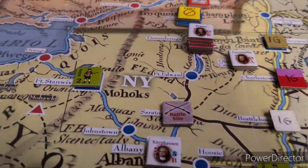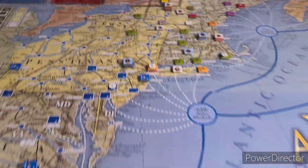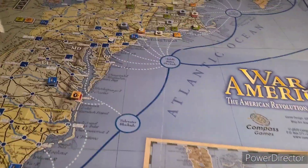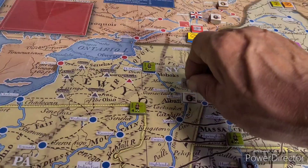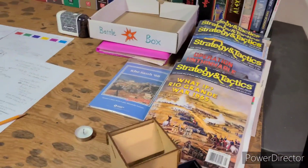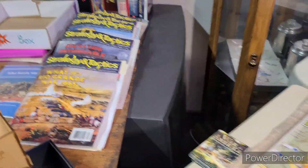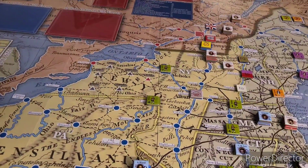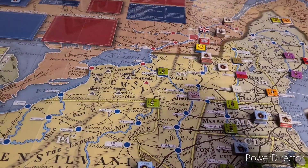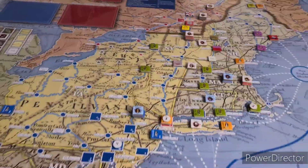Washington can still move - he's got two movement points. He left Fort Edwards, that's one - he can take on Knyphausen again. Knyphausen will retreat again, looking for a five or less. We're doing this moving the battle marker. Knyphausen retreats back again - this will be the end of Washington's movement. He rolls a six meaning battle's off - Knyphausen moves back another space and Washington ends up in Albany by himself with a great escape.